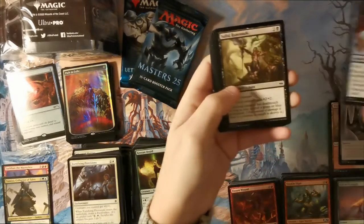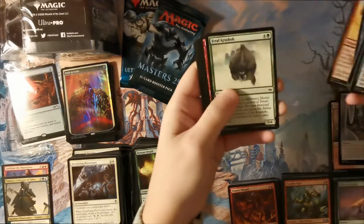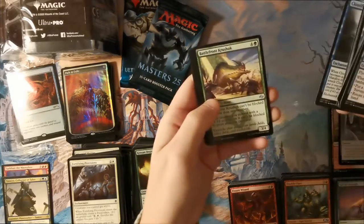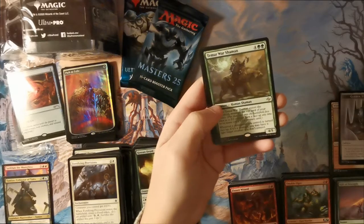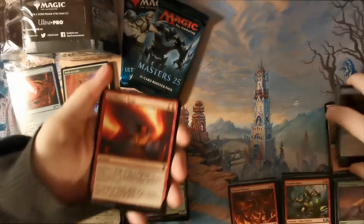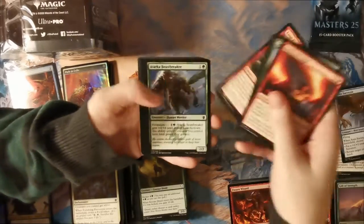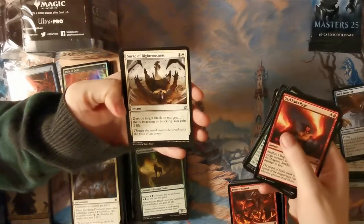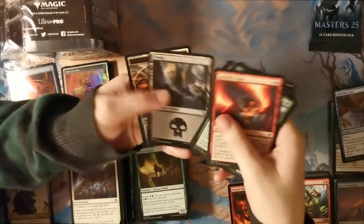Pack fresh Fate Reforged — this is kind of exciting. I almost feel like I don't dare open the Masters 25 or the Ultimate Masters — it's high risk, high reward. I'm afraid of breaking things. Surge of Righteousness, Dragonloft Idol, Dramoka's Gift, Salt Formation and a Swamp.